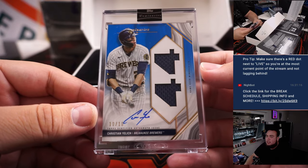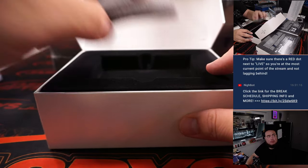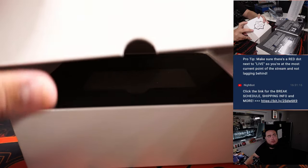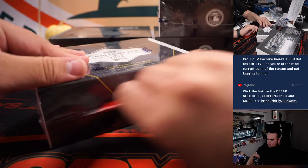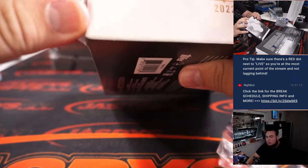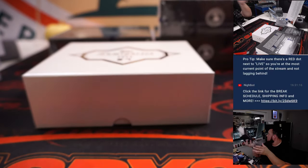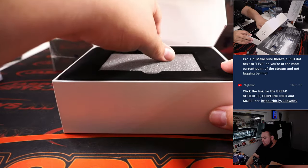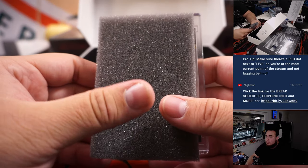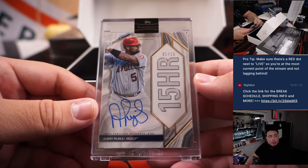Ten of ten Christian Yelich, Milwaukee Brewers, going to Chad. I have four left guys. And how about a Pujols, Angels edition, going to Steve Locke, 1 of 15.